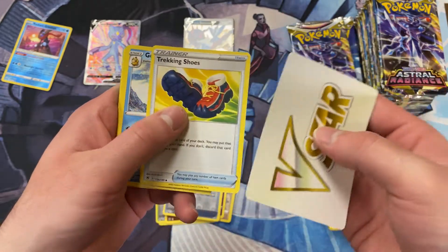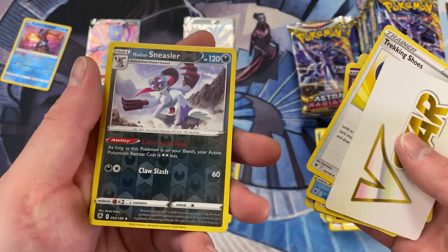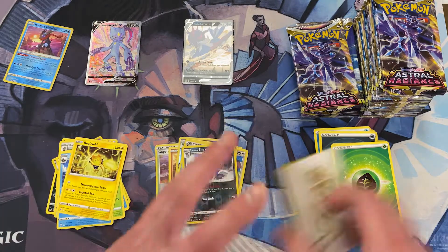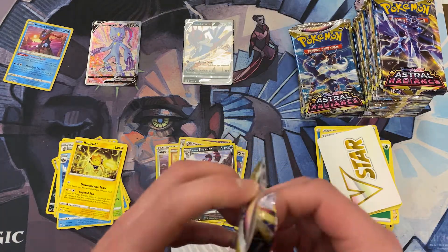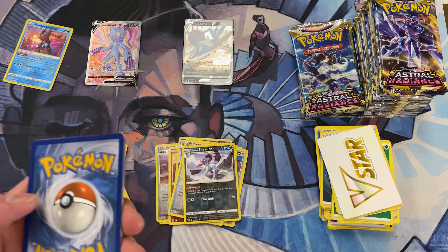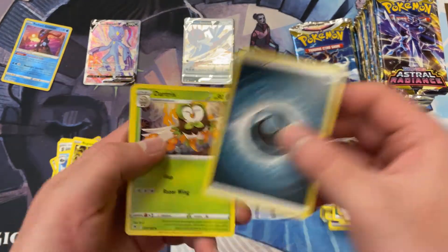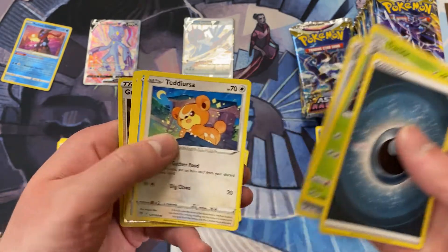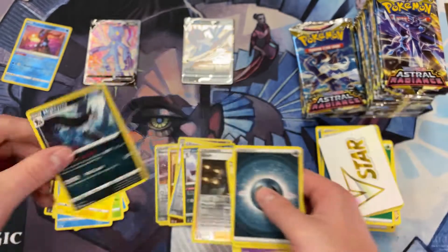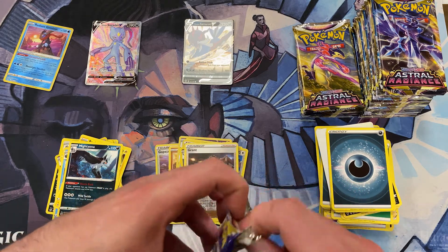There's our V-Star token — very nice — and some shoes. And Grant. We've got a Reverse Holo Rare Hisuian Sneasler. And Regilecki for our normal Non-Foil Rare. I'm glad that they did the Regis again — that was a cool cycle, if you want to call it. The puzzles in Pokemon Emerald you had to solve — I've always felt they've been decent in the video games. I'd love to see a Foil Dark Patch — let's make it happen.